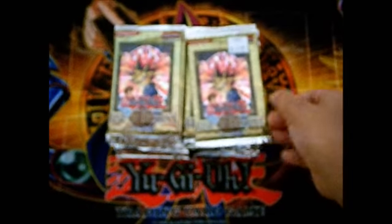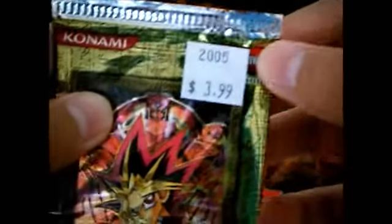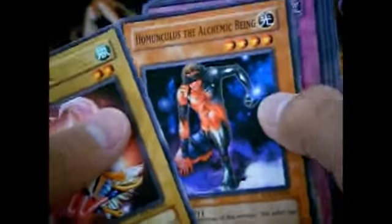Second pack. Some of these have the price tag on it for $3.99. This is basically a booster box, because the booster box has 24 packs in it. Harpy Ghoul — nice. Machine Duplication Rare.